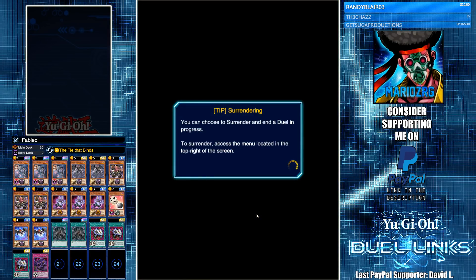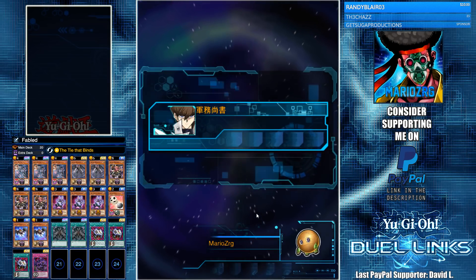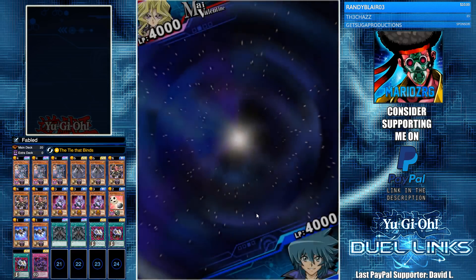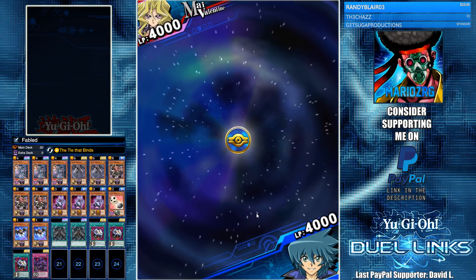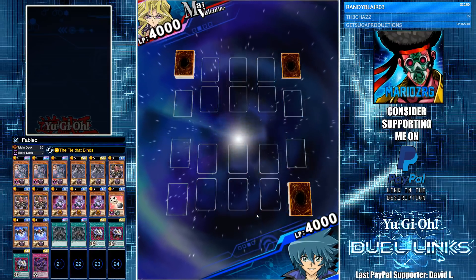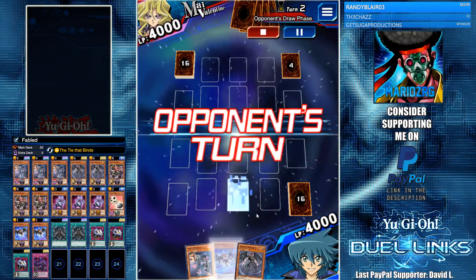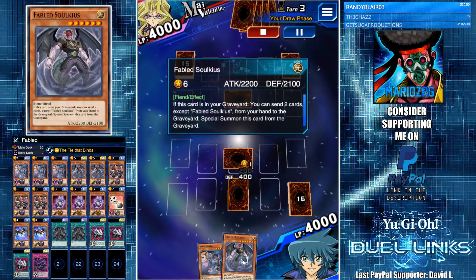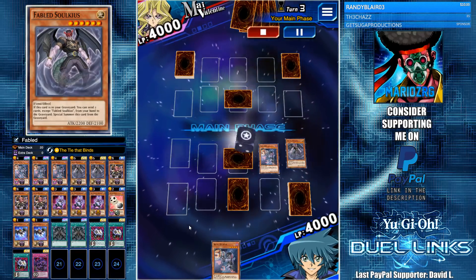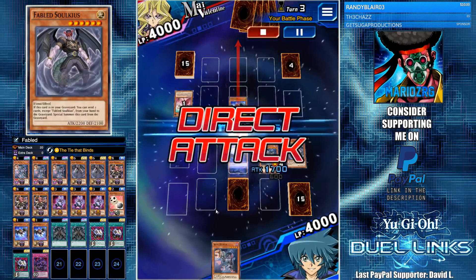This deck — I'm not sure what it's lacking. You can pair it with Dark Worlds, but Dark Worlds are better on their own and it just feels lame, which is why we use Snipe Hunter instead. I hope the deck gets more cards so we can have more fun with it. Right now Solkius is more of a tech — for example in Grass is Greener decks, since you sometimes want cards in the grave instead of your hand.